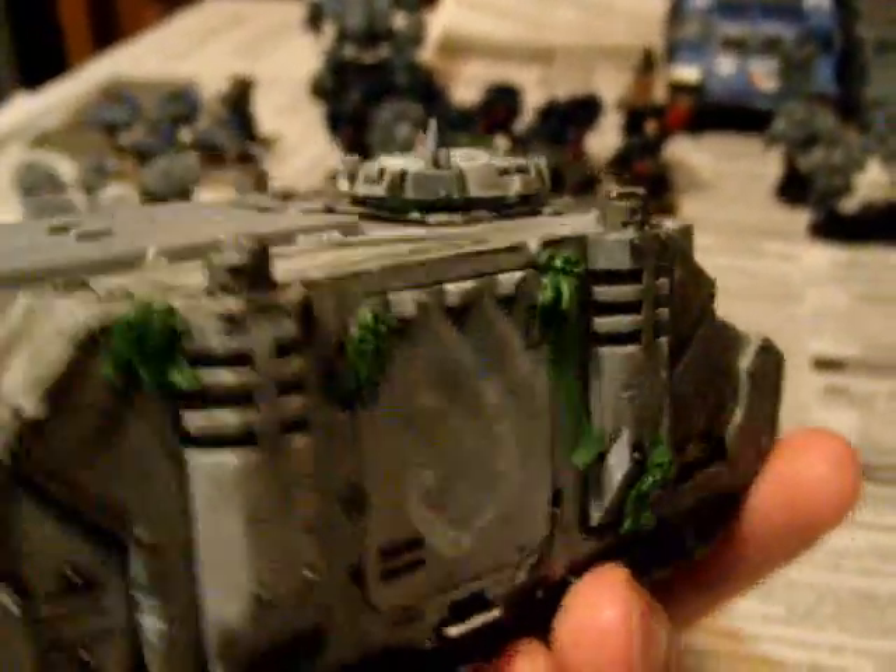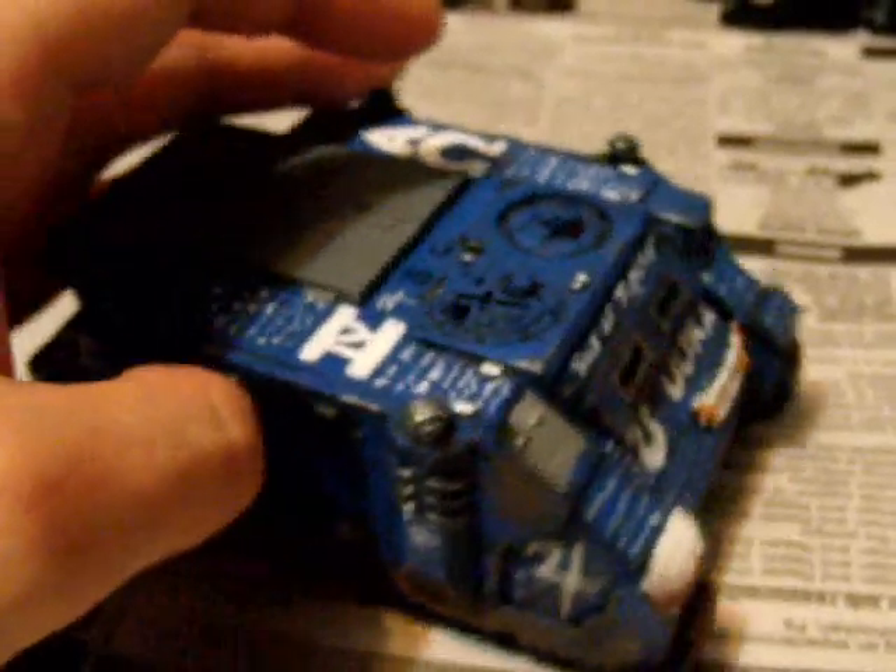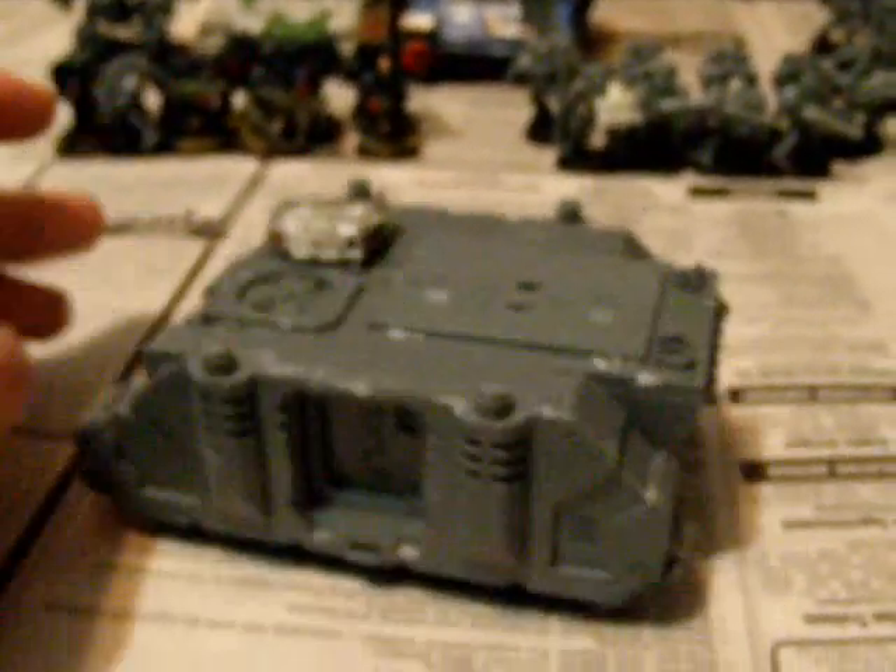There used to be an old Ultramarine symbol on it — that rhino is going to hold Pedro's Sternguard squad. The other rhino is my old Ultramarine predator, actually one of the first vehicles I ever painted. It's a very basic rhino with a little green stuff banner here and there, and it's going to be used for the tactical marines.